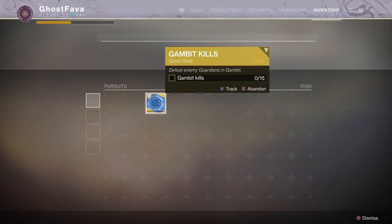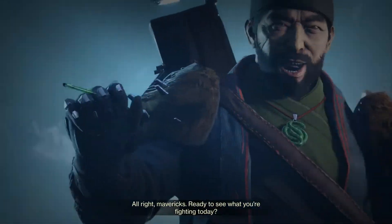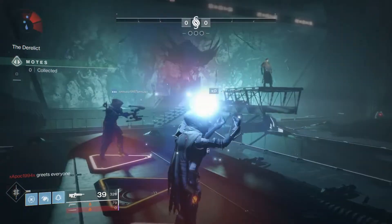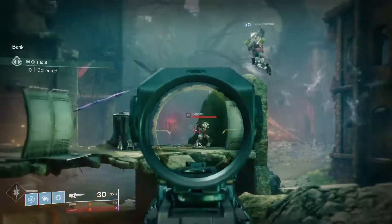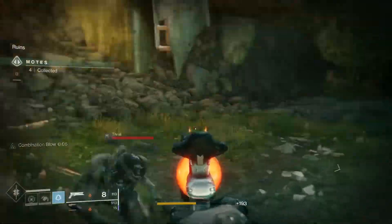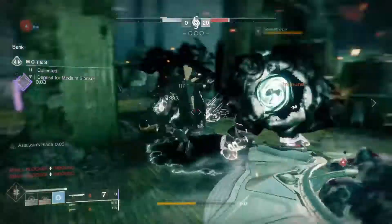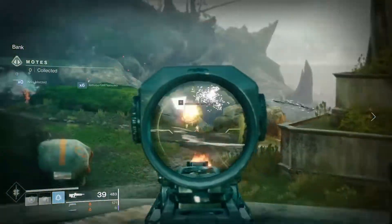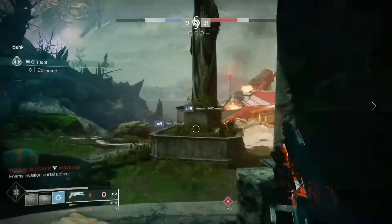The next step is to head over to Gambit and get 15 guardian kills. This can be for both invading and killing invaders. I personally focused heavily on invading — I wouldn't really recommend doing that because you will get hate mail. One of these guys I'm playing with actually sent me a whole bunch of messages swearing at me because I was invading too much, even though being a good invader helps by always denying the enemy team motes. Try your best to use an overpowered pulse rifle, or if you're really toxic go ahead and use your Sleeper Simulant. It is possible to do it in one match — I ended up with exactly 15 kills. If you're not great at PvP it can take a bit longer, but eventually you will have it done.